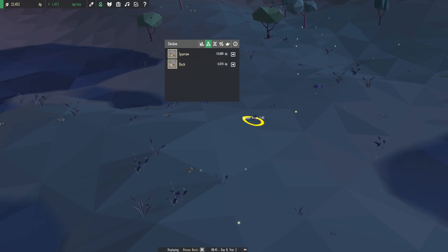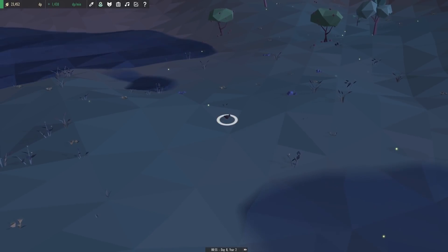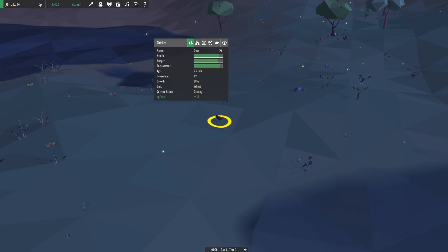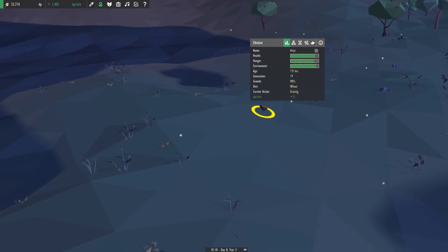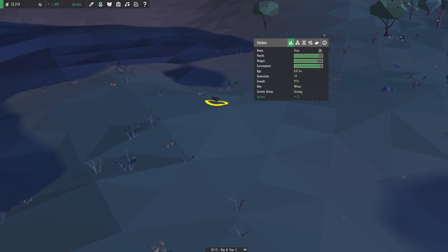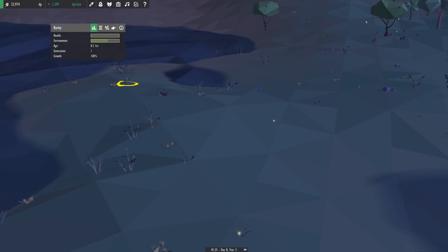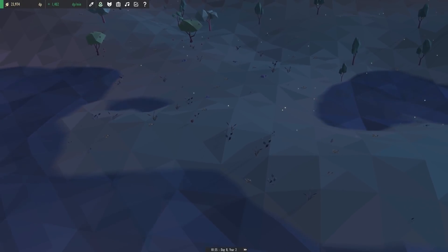We might have to wait until Onyx has a baby. The diet currently is wheat, so if we have a new baby born they should have a diet of barley. They can eat wheat or barley, and we have all these barley plants around here. In time the chickens will start to eat over here, so even if Onyx isn't the one to do it, we should be fine.